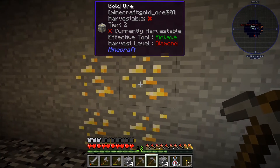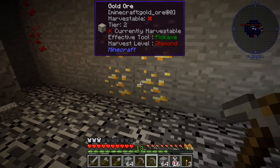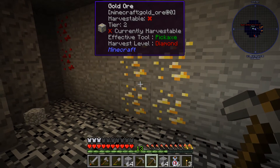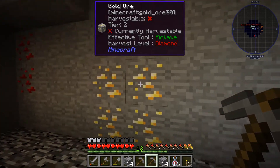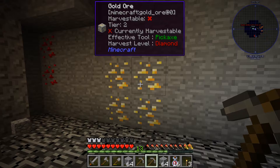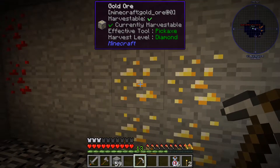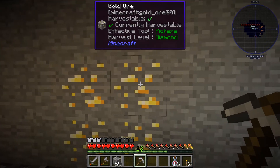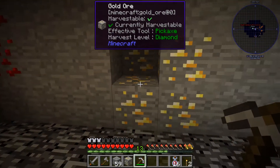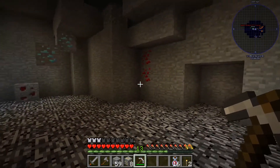I found some gold but it says it requires harvest level diamond on the pick to get it — meaning even an iron pick won't work. So I think we need diamonds first to get the gold. But wait — it's showing green now. Let me try it with the iron pickaxe anyway... and it does give us ore! I'm not sure what they mean by harvest level but we have some gold regardless, so let's head back up and use it.